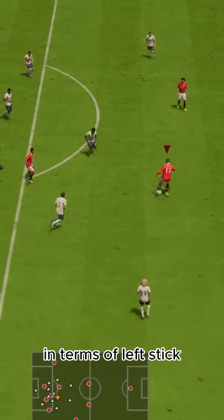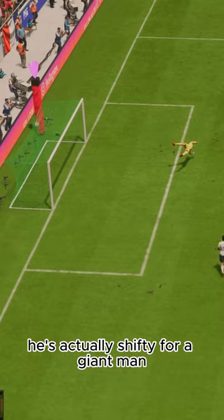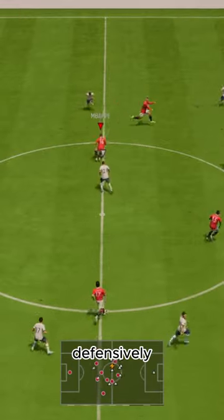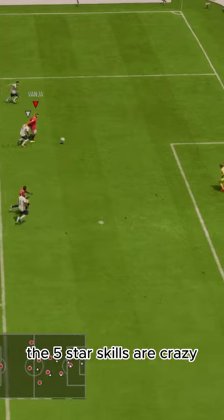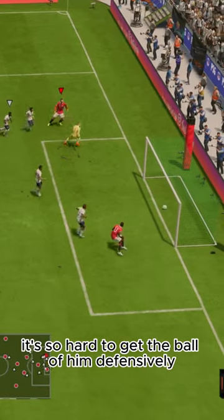Dribbling was much better than expected in terms of left stick. He's actually shifty for a giant man. Defensively, he felt shifty too when jockeying. The 5-star skills are crazy — he's so big, it's so hard to get the ball off him.